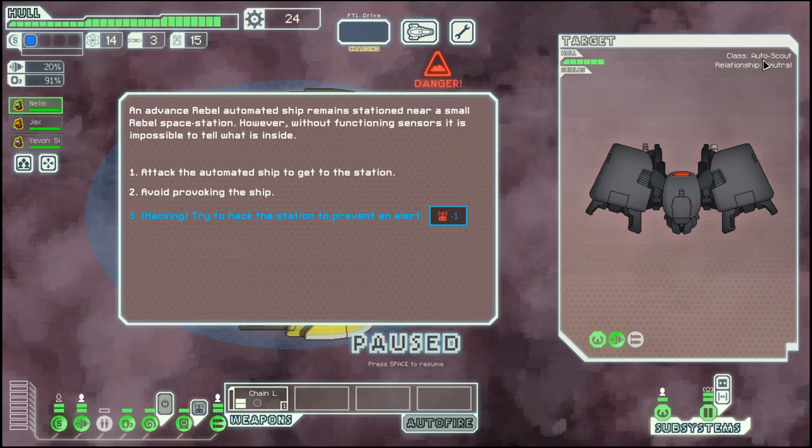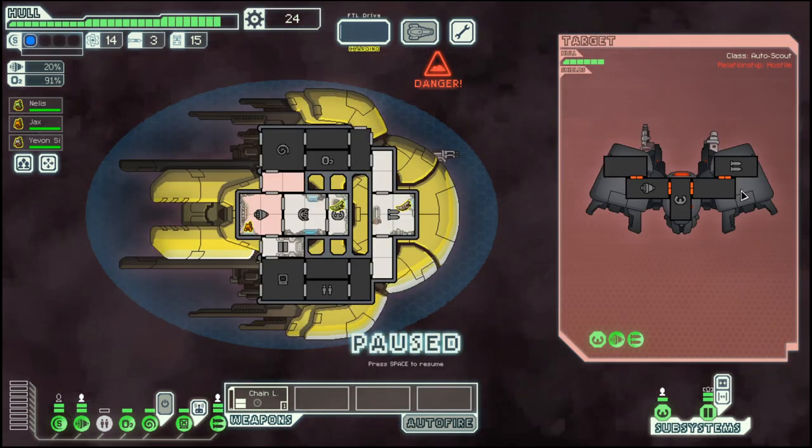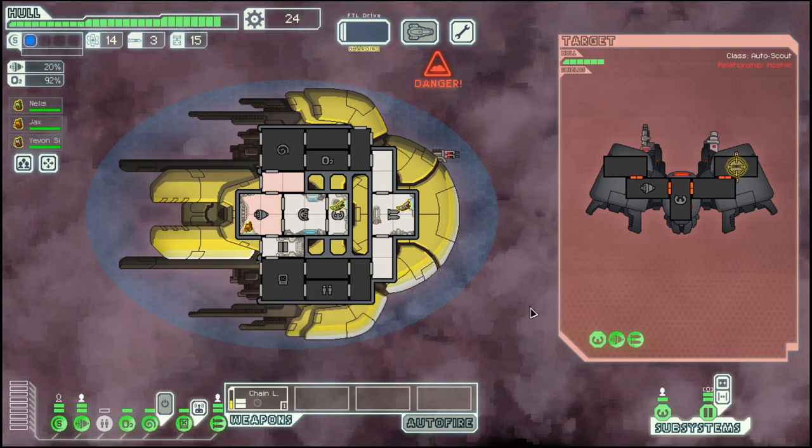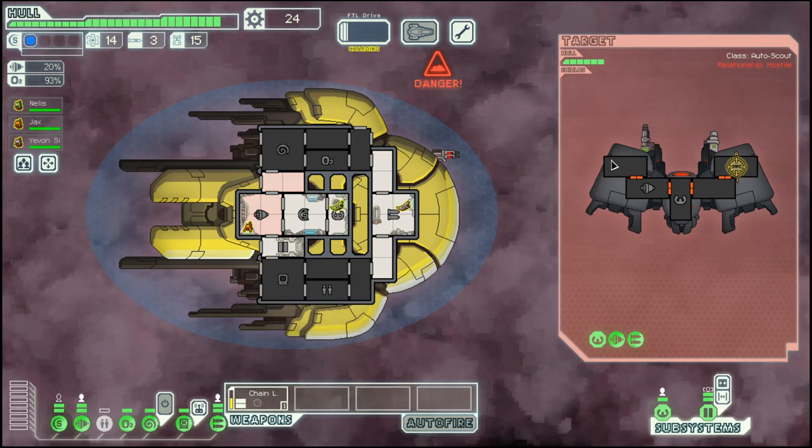This is an autoscout. They don't have a crew and they don't have an atmosphere on their ship. We get a blue option here — we can use it to circumvent a fight — but I think we will want this fight because it will get us more scrap. So we will attack them. They don't have a shield, which is good.